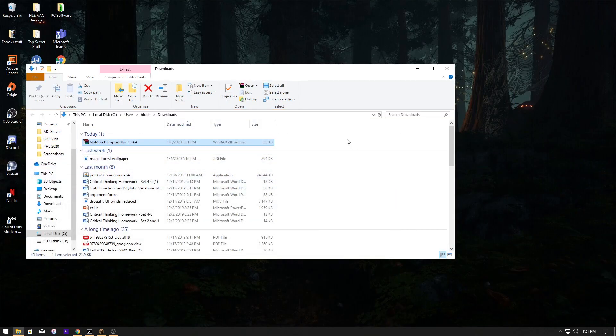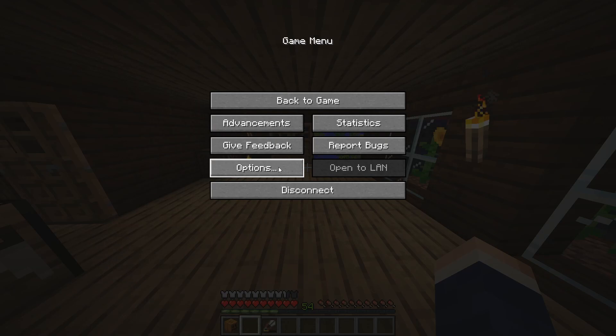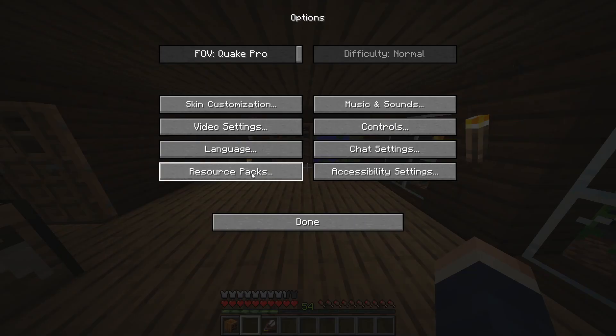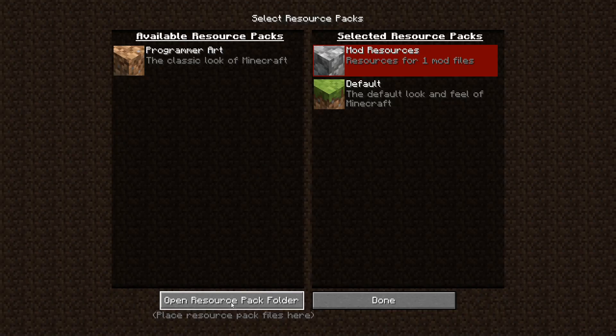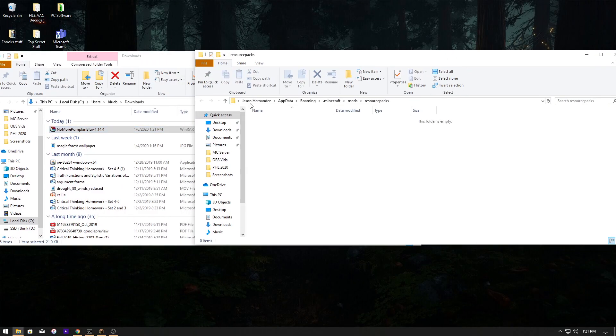Once it's downloaded, click to show the folder and minimize that. Then in Minecraft, go to Options, then Resource Packs, then click 'Open Resource Pack Folder'.